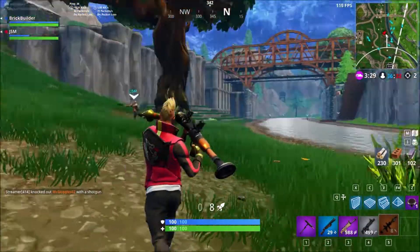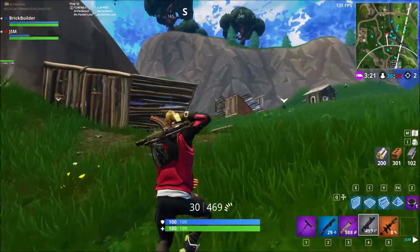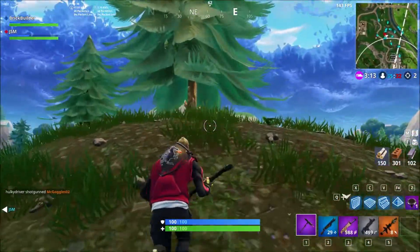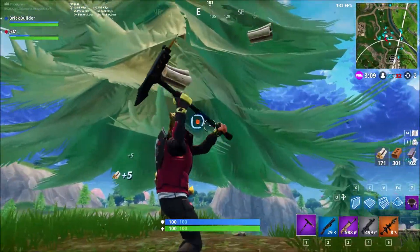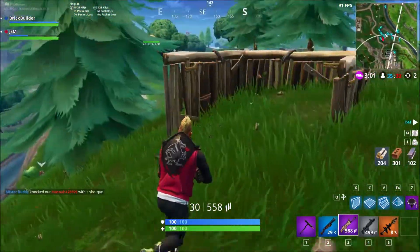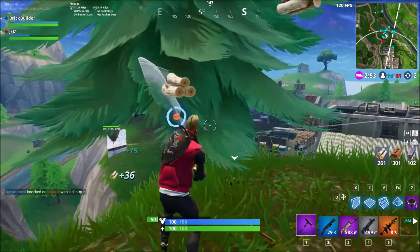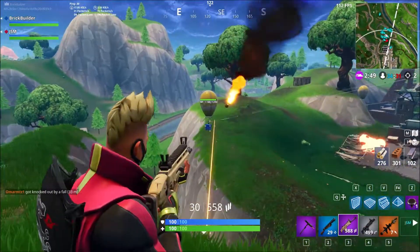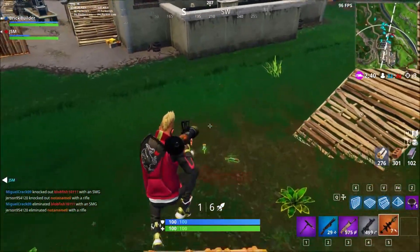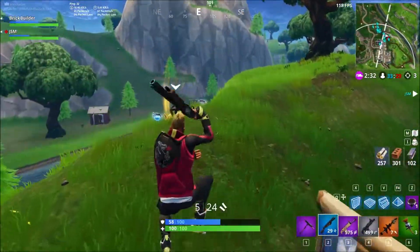Oh I got a jump pad! Our entire squad is coming here — they finally showed up, bad time right? We need to get mats though — yeah, I'm low on mats as well, there's only so much you can get around here. There are shots coming back from the Port-a-Fort area. I'm just going to deal with these guys now that we've got support. I'm going to try to get a little more mats and then I'm set. Oh, supply drop! Knocked him with a rocket, that's nice. I should think about those clingers — clingers is really good.